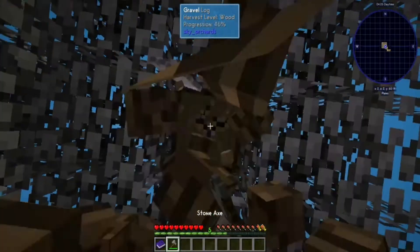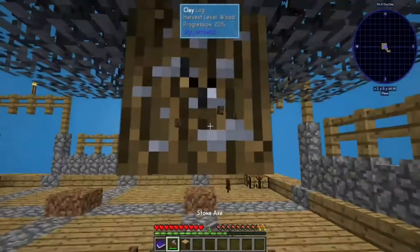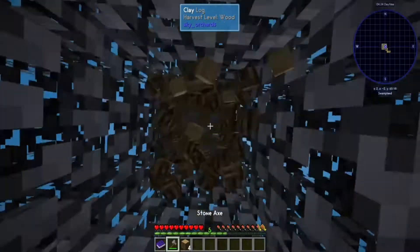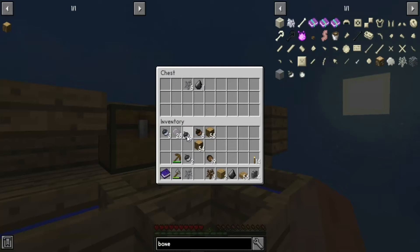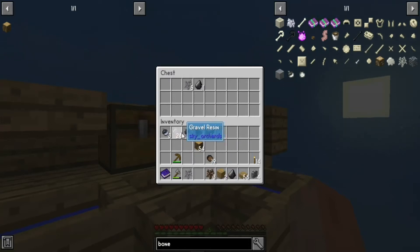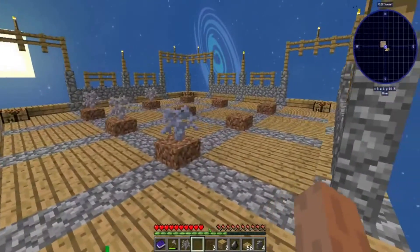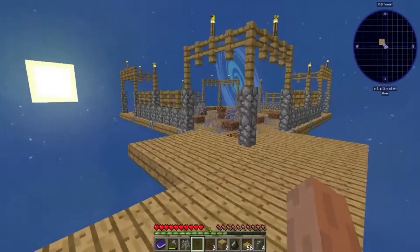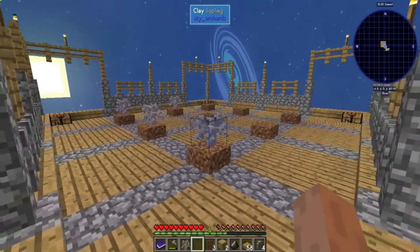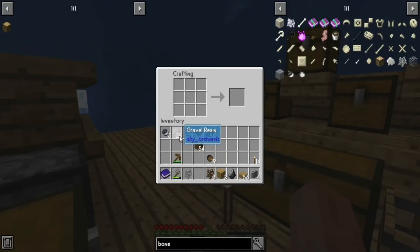I don't have backup saplings, so if I fall off the world or something goes horribly wrong, I should be able to get it all back. We broke the bone tree and we didn't get any bone saplings. So that means we're going to have to make another tree! Why is my luck so bad?